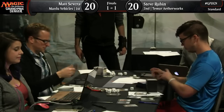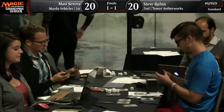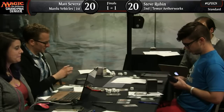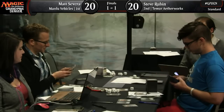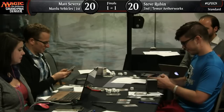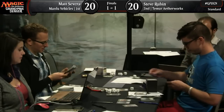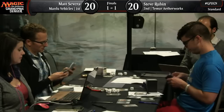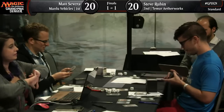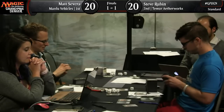Natural State makes it a lot more convenient removal than something like Harnessed Lightning. One thing I'm very curious about is whether Steve will bring in any of his blue counterspells. You could certainly make an argument for Ceremonious Rejection against a Mardu Vehicles deck like this. However, blue is only Steve's splash color, so I don't know how realistic it is to have blue mana ready for a turn two Smuggler's Copter. That's something you learn from playing Temur Aetherworks as much as Steve Rubin has.